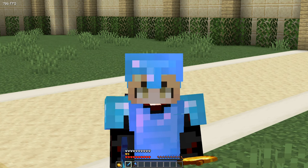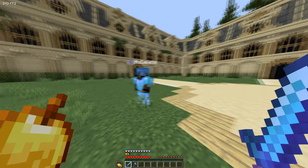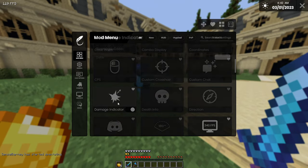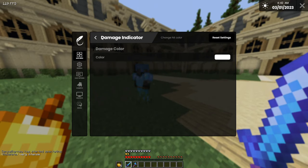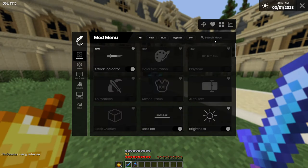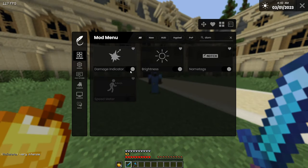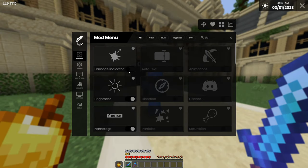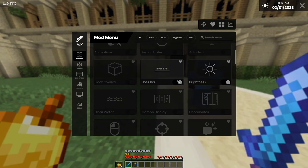I use Feather client as you all may know. I'm going to show you guys my Feather main mods that I use. So the damage indicator mod — when I hit a player, he doesn't turn red, as you guys can see. If I turn it off, then he turns red. I personally like this on because it feels a lot smoother. You guys usually want to turn it off on servers like MCCI because it kills your FPS.